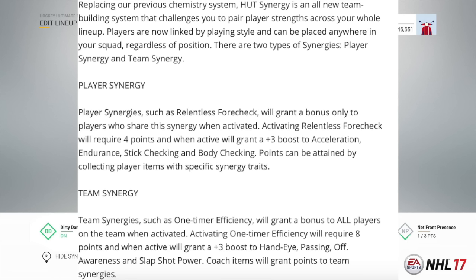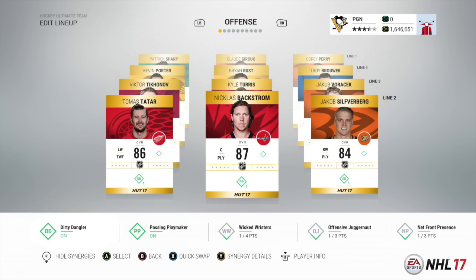For team synergy, such as One-Timer Efficiency, this will grant a bonus to all players on the team when activated. Activating One-Timer Efficiency requires eight points, and when active grants a plus three boost to hand-eye, passing, offensive awareness, and slap shot power. Coach items will grant points to team synergy. As mentioned before, the chemistry system is gone — you can put forwards on defense, put defensemen on forward lines, it doesn't really matter.